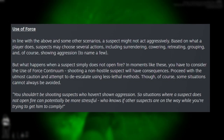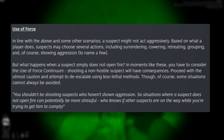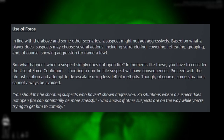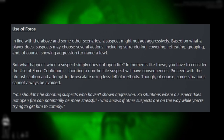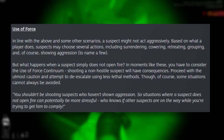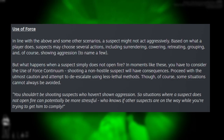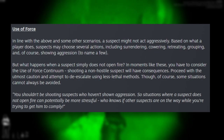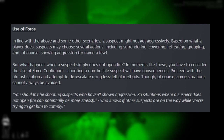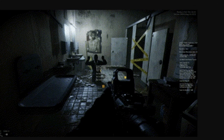Use of Force: 'In line with the above, a suspect might not act aggressively based on what a player does. Suspects may choose several actions including surrendering, cowering, retreating, grouping, and of course showing aggression. But what happens when a suspect simply does not open fire? In moments like these you have to consider the use of force continuum — shooting a non-hostile suspect will have consequences. Proceed with caution and attempt to de-escalate using less-than-lethal methods. Situations where a suspect does not fire can be more stressful — who knows if other suspects are on the way.'